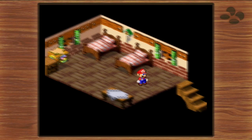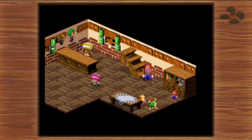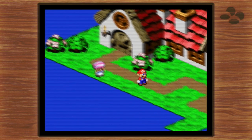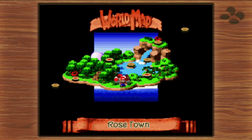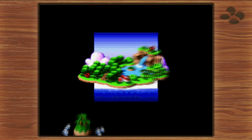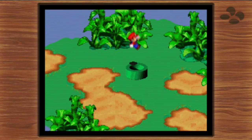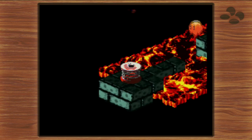Welcome back to Let's Play Super Mario RPG. Last time, we liberated Rosetown from the evils of Bowyer and got a new party member, Geno. This time around, we're going to be doing a lot of bonus content. The area we're about to go into, the Pipe Vault, is completely optional — you never have to come here — but there's a whole host of good items you can get, and it unlocks an additional optional area.